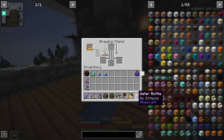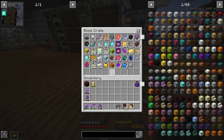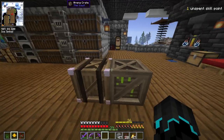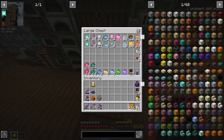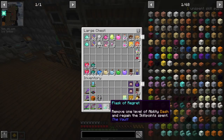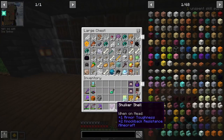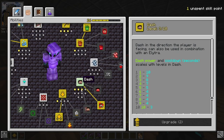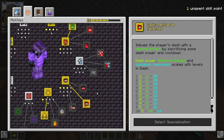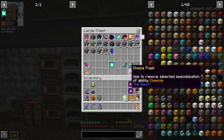Before we continue, I think I should probably brew up some more health potions. We've gotten a lot of burger pieces now as well, which is really cool. We got a flask of regret — 'remove one level of ability dash and regain the skill point spent.' So close to what we need, but that is not what we need. This would basically just remove one level from dash, which is not what I want. I want to remove the specialization. It's the choice flasks that we need.